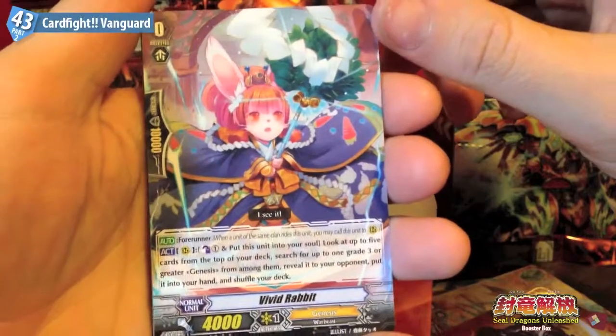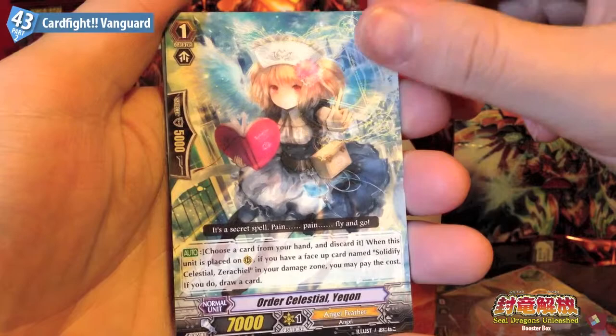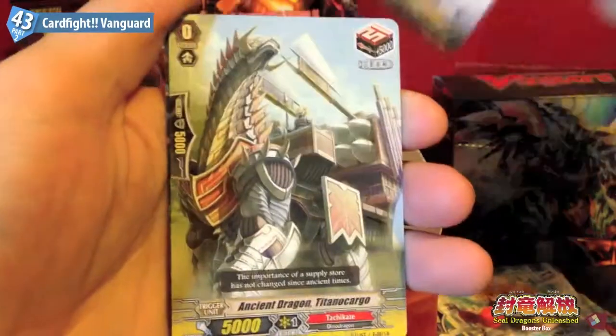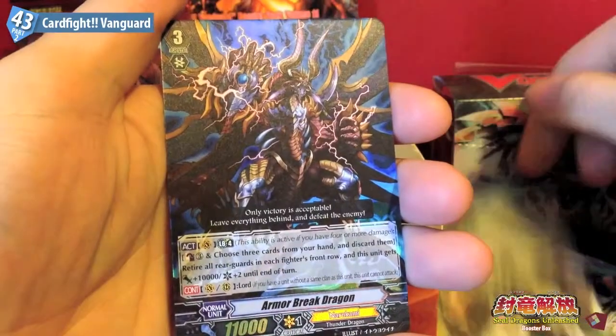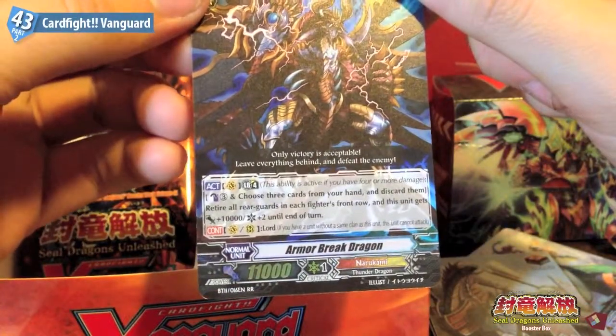We have Vivid Rabbit, Order Celestial Yegun, Crimson Witch Radish, Ancient Dragon Titano Cargo, and our fourth Double R is Armor Break Dragon.